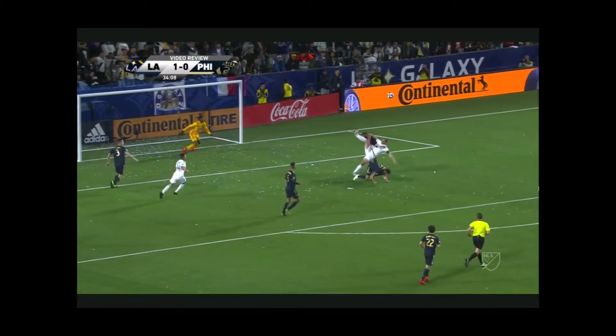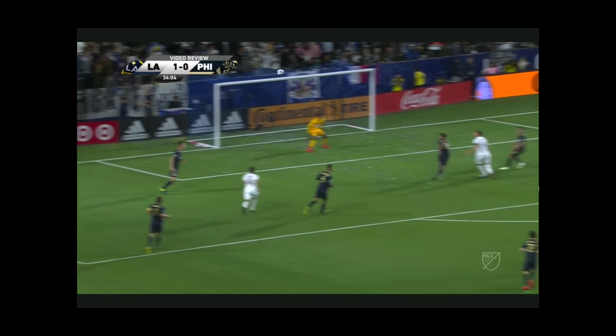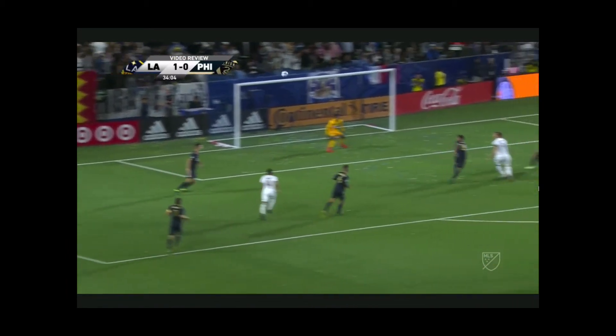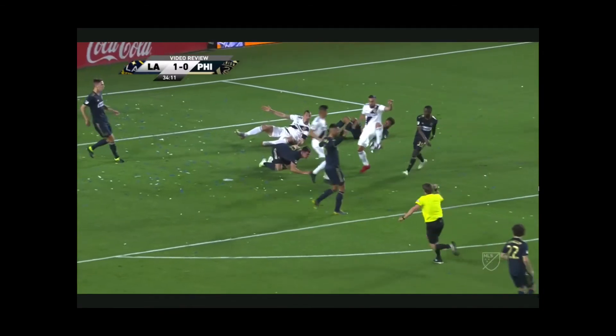Now on to the penalty. At first I thought this was a bogus call, but having looked at it a few times, I'm now okay with the decision on the field. This call was tough because I think Zlatan is jumping off Trusty a little bit, as well as jumping into Wagner. But here's why it's a penalty in the end and wasn't overturned: Zlatan once again gets up earlier than his man, and Wagner sticks out his left leg here, undercutting Zlatan. It stands because it's a really unnatural movement from Wagner, and though I think it was more of a reflex to protect himself than intent to foul, it's still a foul in the end, and VAR did not see a clear and obvious error enough to overturn it. Had the call not been a penalty on the field, I also don't think VAR would have made it a penalty. It was just too close of a situation.